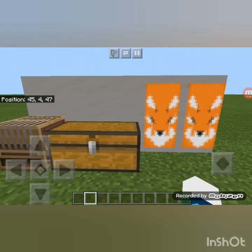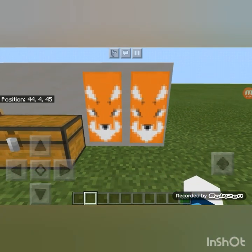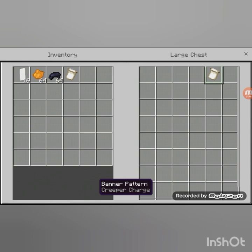Okay, so second today will be a fox. Look how beautiful it looks — it looks so cute! Now this is what you'll need: a white banner, orange dye, black dye, a border banner pattern, and a creeper banner pattern.